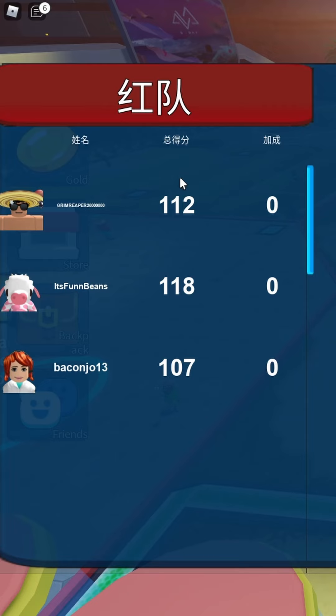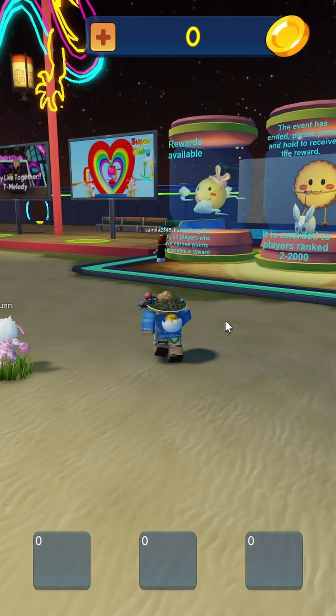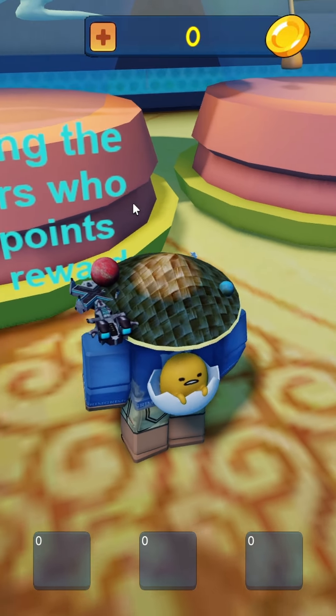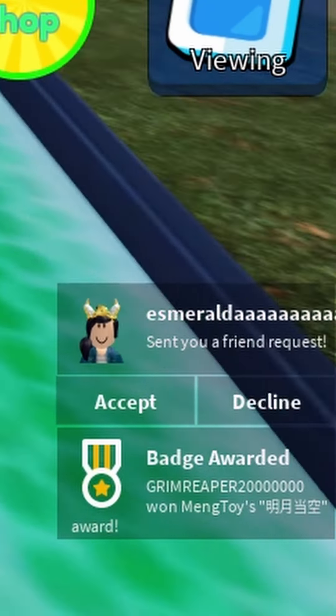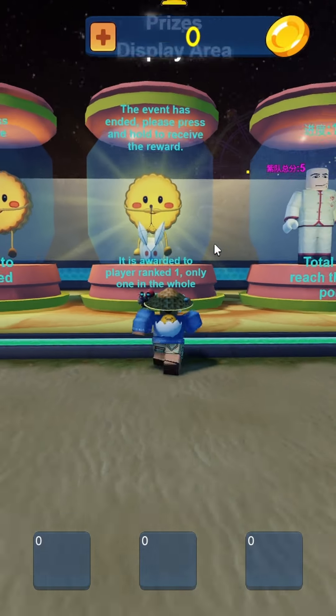The goal is to get as many points as you can. You can see your points over here. After you've done that, you'll spawn over here and you want to go over here — after completing the goal, all players who have received points get a reward. Press E a few times and you should get a badge.